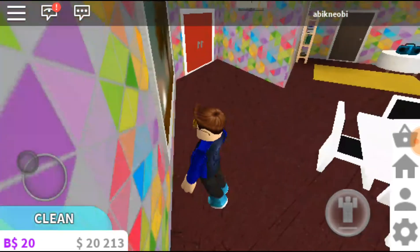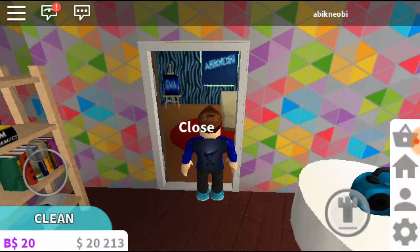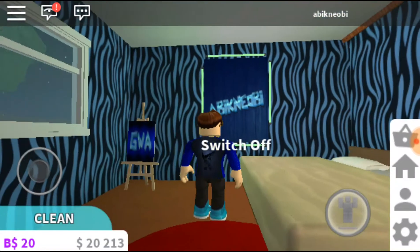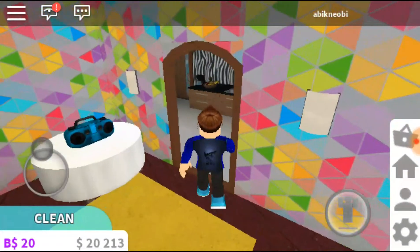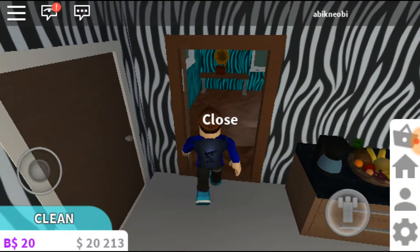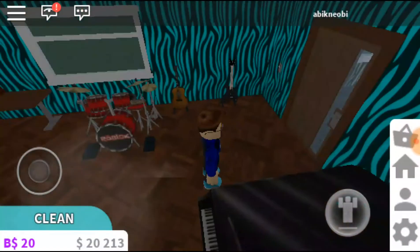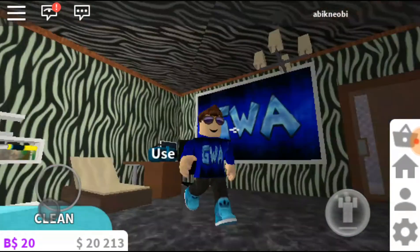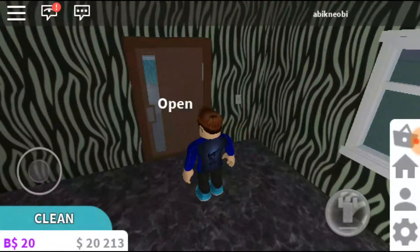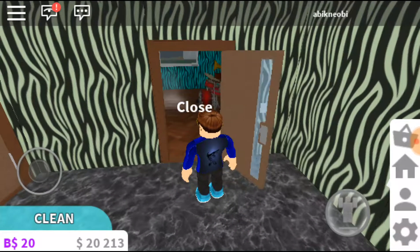Let me show you guys my house with the walls — I painted my walls to look cool. My room, I got some neon on the sides of my logo to make it look cool. This is my bedroom, this is the kitchen, and let's go to my studio where I use my instruments. And I got my gaming room — if you guys can see, it looks pretty cool, still working on it though.